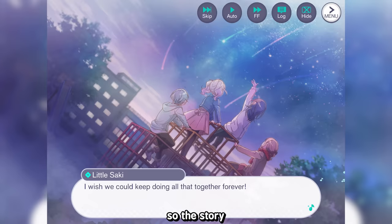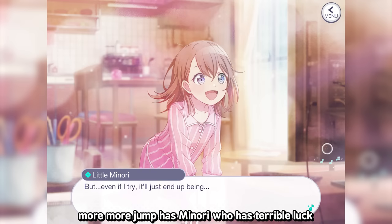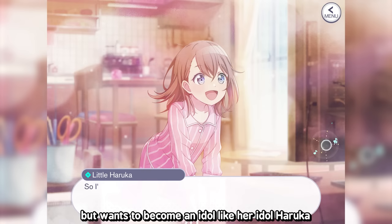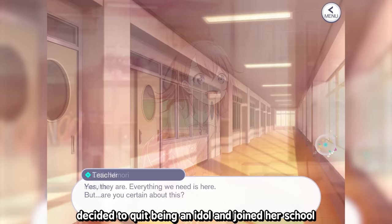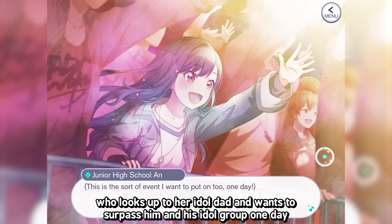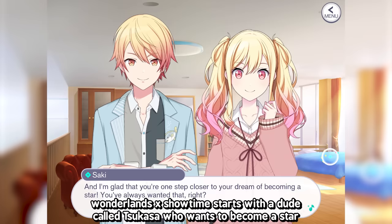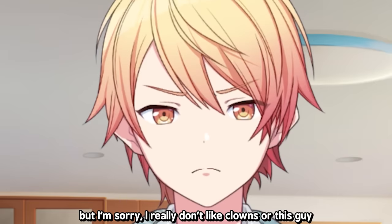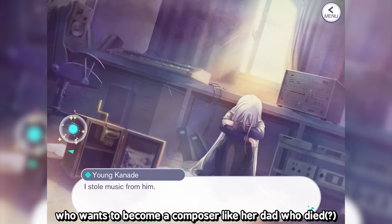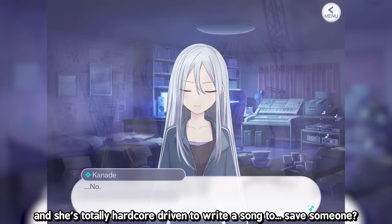The five band groups are Leoneed, More More Jump, Vivid BAD SQUAD, Wonderlands x Showtime, and Nightcord at 25. Leoneed is about friends drifting apart who form a band. More More Jump has Minori, who wants to become an idol like her idol Haruka, but Haruka quit being an idol. Vivid BAD SQUAD has An, who wants to surpass her idol dad's group. Wonderlands x Showtime has Tsukasa who wants to become a star. Nightcord at 25 has Kei, who wants to become a composer to make people happy.